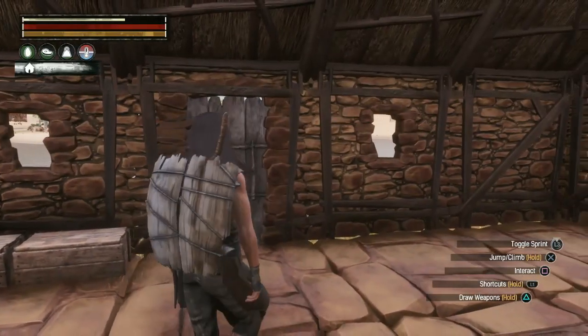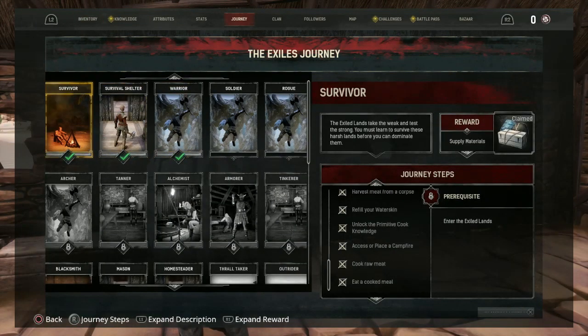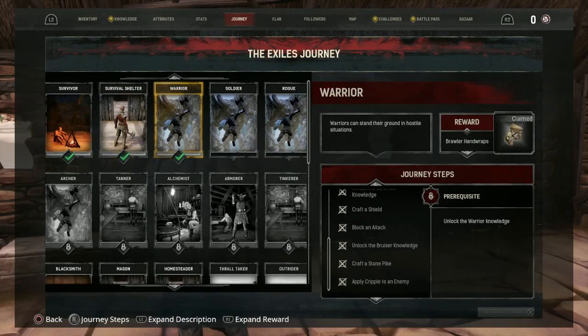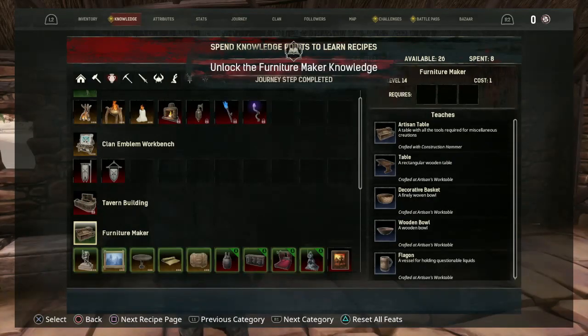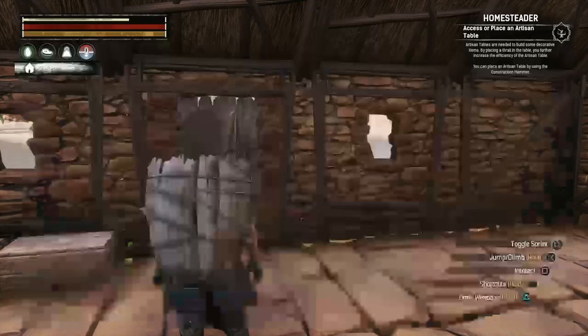The plan is we're going to start making our workstation. Looking at our journey steps, we recently completed the survival shelter and warrior journey steps. Now my level is high enough that I can unlock the furniture maker — by unlocking it we unlock the recipes for creating different furniture, and it all requires an artisan table.